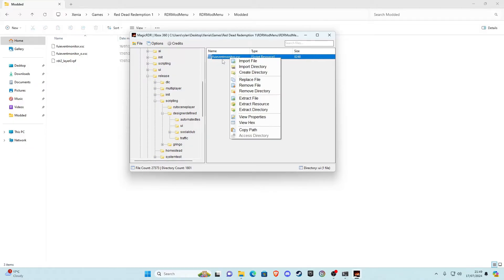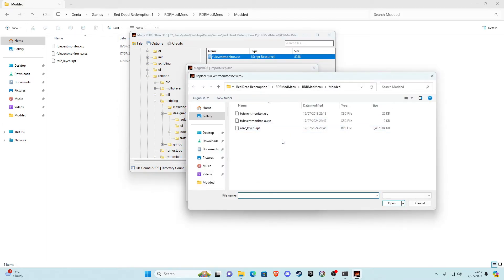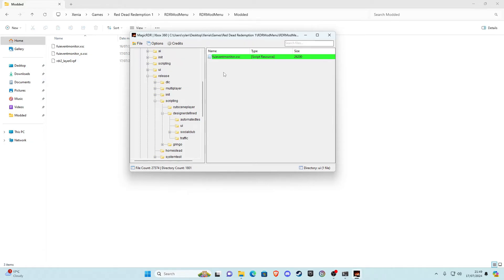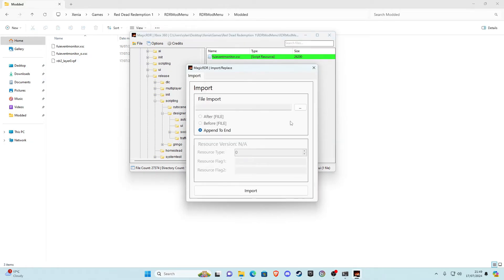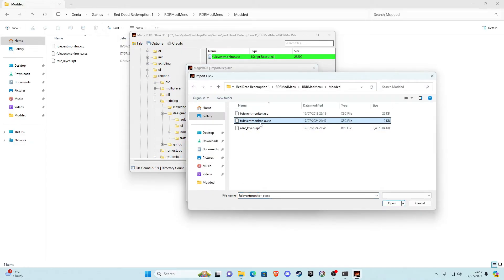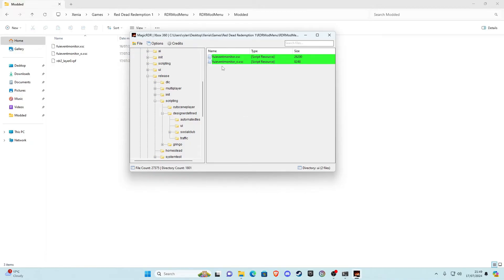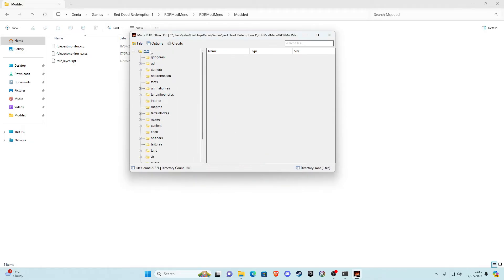Go back into Magic RDR, right-click the file, and click Replace File. Click the dots, locate the modded version with the original filename in the modded folder, click Open, click Replace — it should go green. Then right-click again, click Import File, select the file we renamed to underscore original — this will be our backup. Click Open, click Import. Then go to File, Save Current, click Yes, wait for it to write all files, click OK, click Yes, then File, Close, click Yes.